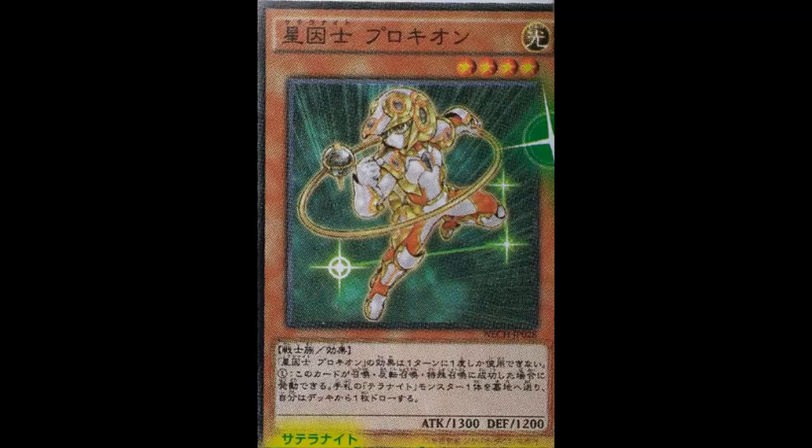It is a Light Warrior Effect monster, Level 4, 1300 attack, 1200 defense. Its effect reads: when this card is summoned, you can send one Satellaknight monster from your hand to the graveyard, and if you do, draw one card. You can only use the effect of Satellaknight Procyon once per turn.